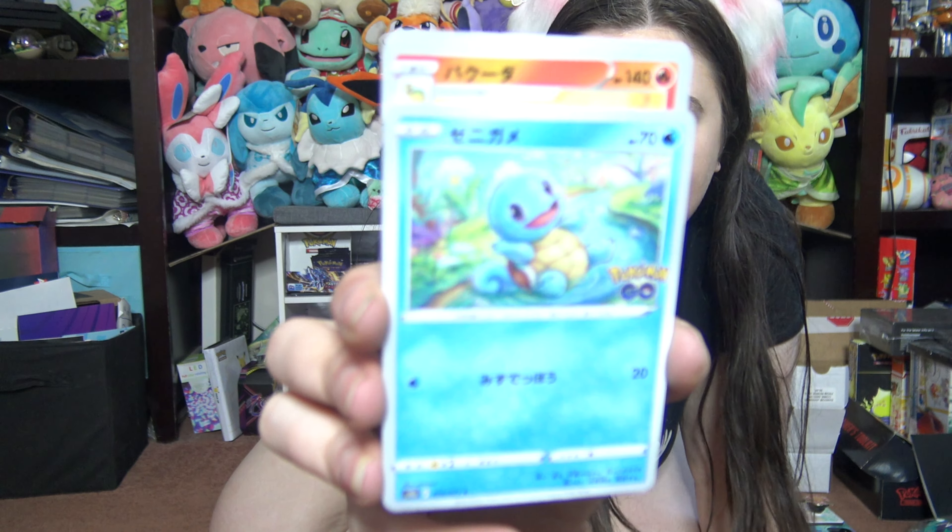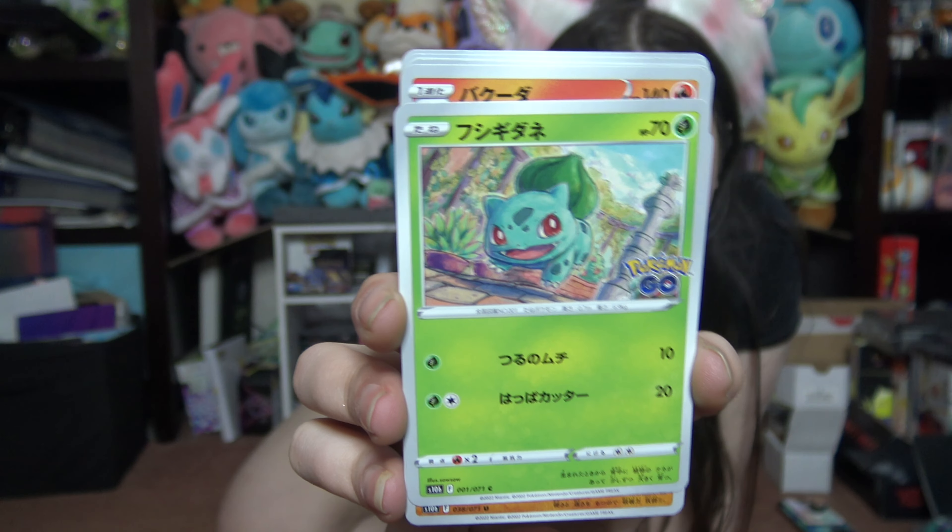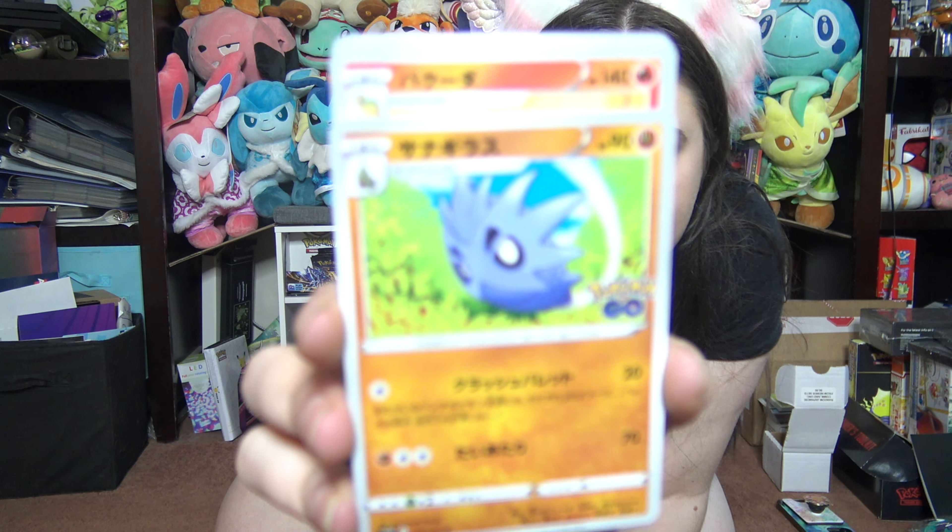Squirtle again! Oh yeah, these guys are in any random order, they're not in order. Bulbasaur! Larvitar. It's funny how I go through the chain of evolution.